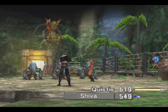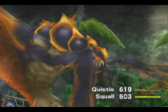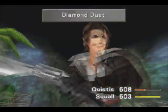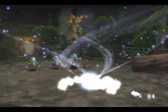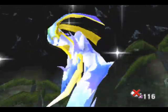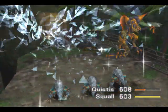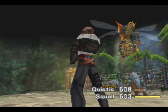The boss is also susceptible to sleep, but it has a pretty high resistance to it. Protect will help us against the physical attacks. You still want to try and put the boss to sleep if you can. Let's buff up Shiva — probably the last time I'm going to be summoning for a while. Good job there, Squall. He's just still trying to put the boss to sleep.